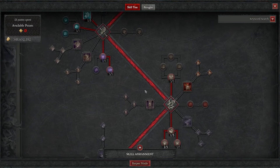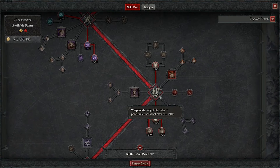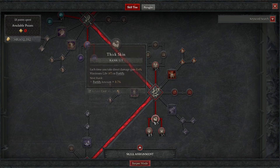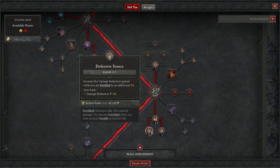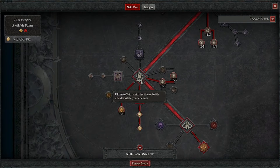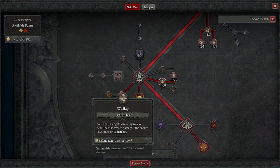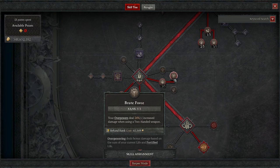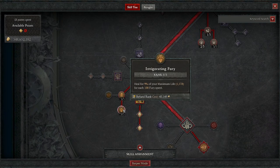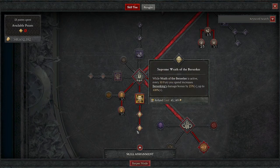So far it's pretty standard for Hammer of the Ancients. Now in Weapon Mastery, we're gonna take three in Pit Fighter, one in Thick Skin, two in Defensive Stance, and three in Counter Offensive. Then we move down to our Ultimate Skills, and we're gonna grab three in the Wallop Passive, three in Brute Force, three in Tempered Fury, three in Invigorating Fury, and then we're gonna take Wrath of the Berserker and all its nodes.